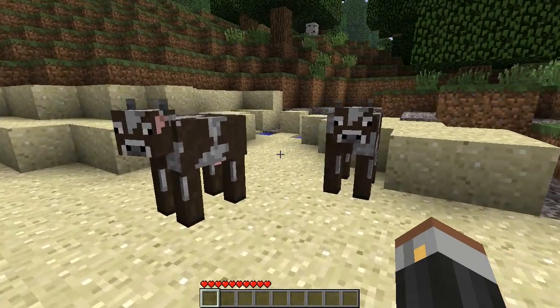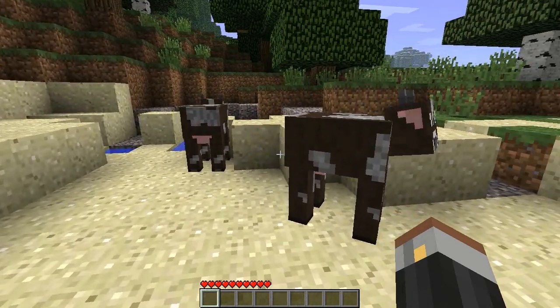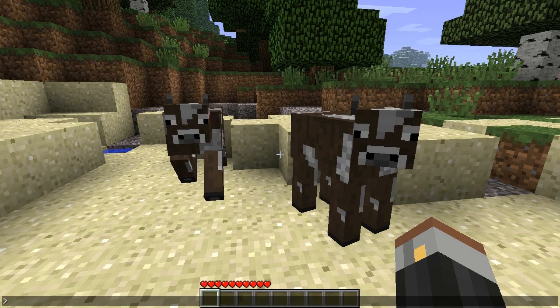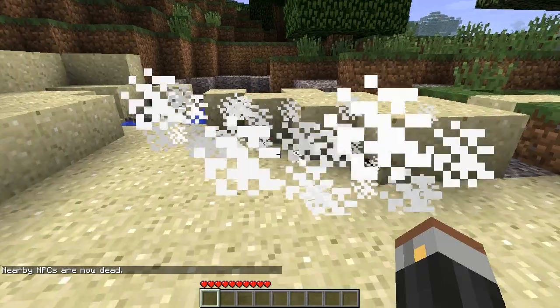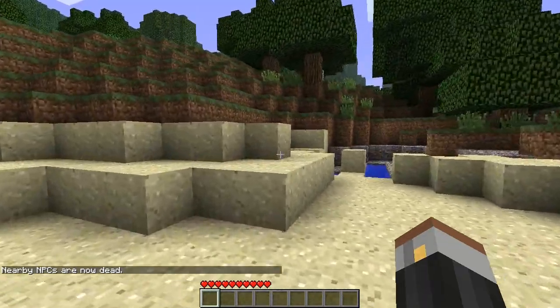The first one I'm going to do is — since these cows are right in front of me — I'm actually going to do something to them. To bring up the console just press the T key. Then just type in 'kill NPC'. Die cows! Look at that, they're dead. Nasty, but there you go.